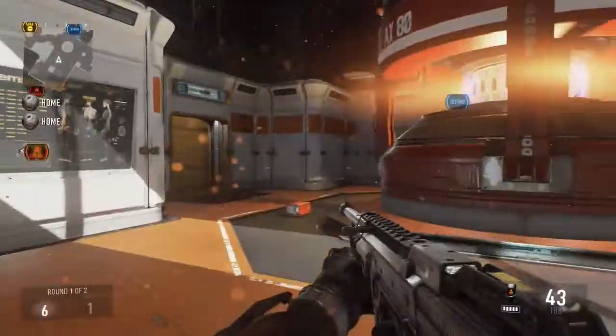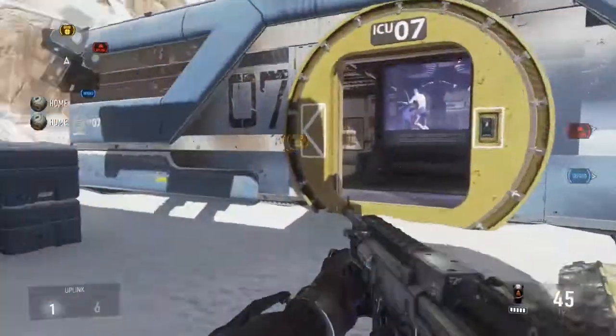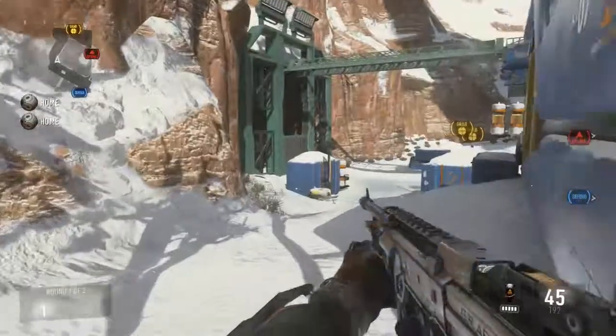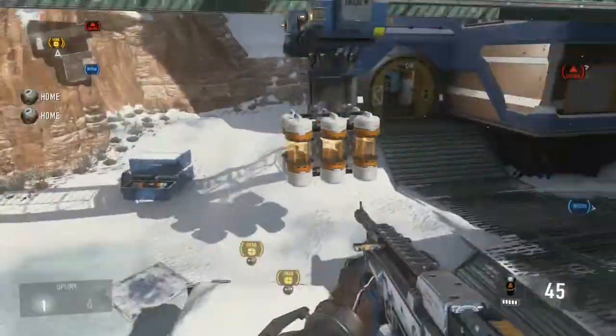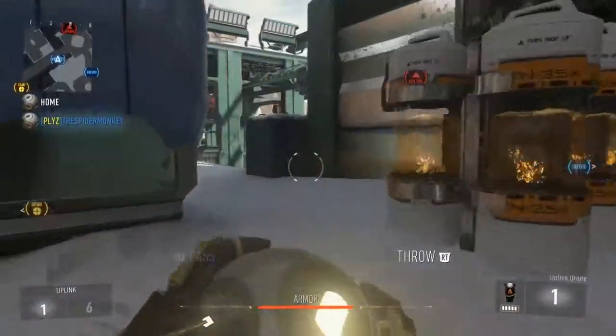Okay, so now we're on this side — this is the Atlas side. This is the better side, as I've said before. This side has a lot more places to throw from, and if you're trying to score two there's a lot more cover.